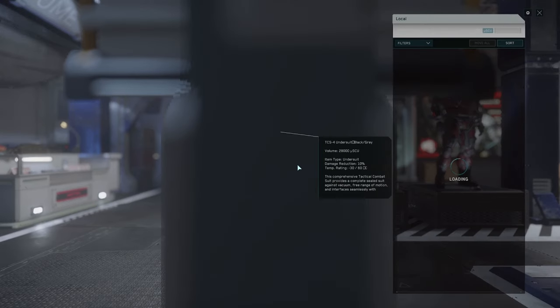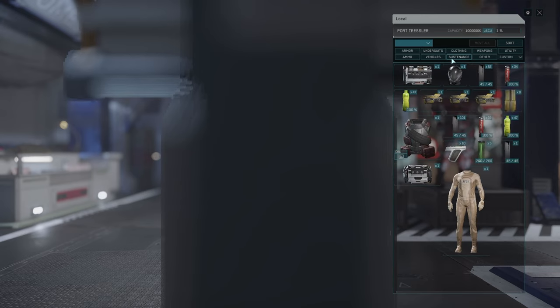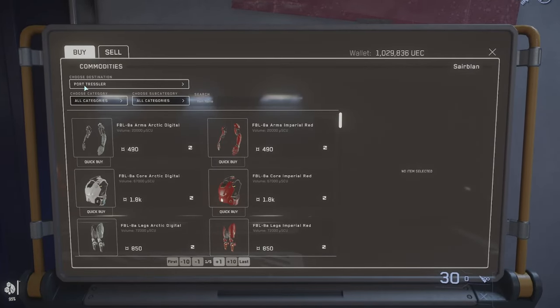Pressing I opens your inventory, and as you can see, you can view the Port Ressler inventory. All the items shown here are stored at Port Ressler. Now that you understand local inventories, let's gear up.